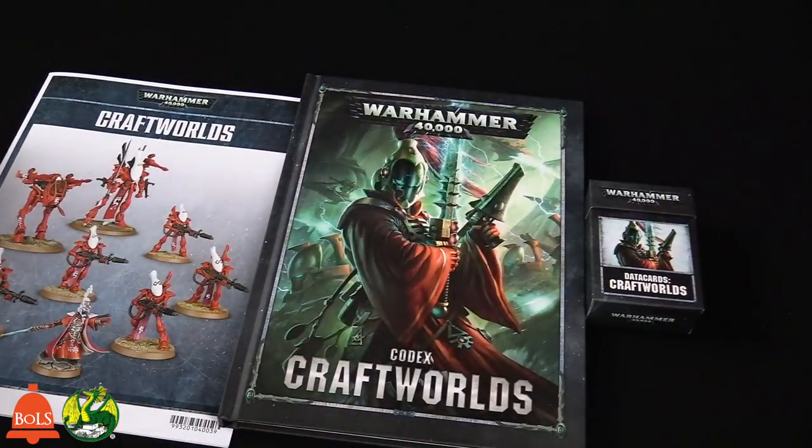So let's do a quick recap. Those are the new Eldar releases for the week — they're out now. The data cards are going to be really useful with 23 stratagems and five unique ones. There are 18 psychic powers total — the Runes of Battle versus Runes of Fate — to keep track of. Between that and the stratagems, it's really handy to have the data cards. I'd recommend getting them no matter what army you have.